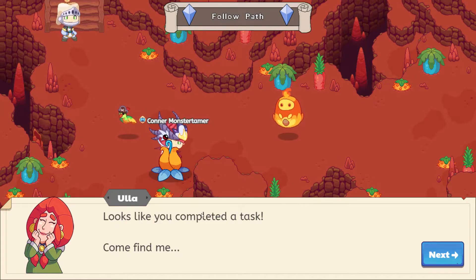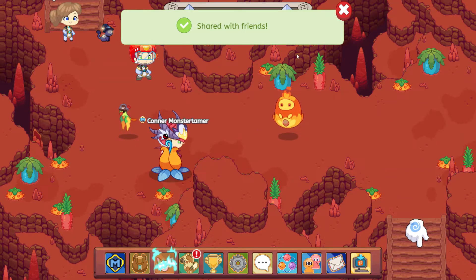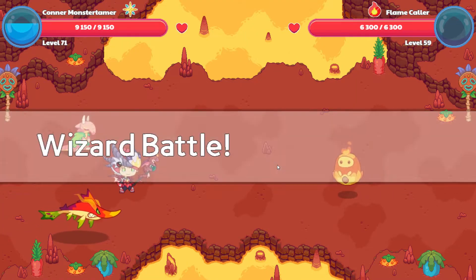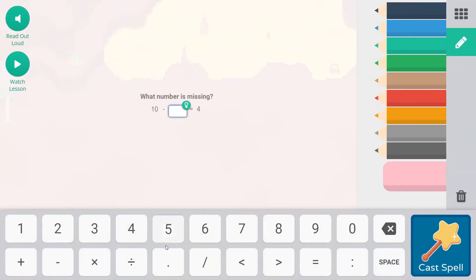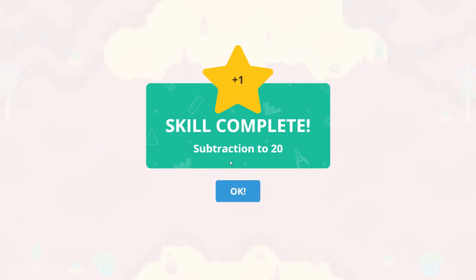Ula says it looks like you completed a task — come find me. So we will be doing Ula, probably on a live stream. I think tracking Ula down would work out pretty well. 10 minus 6 equals 4. Let's cast that spell, and we have a skill complete — subtraction to 20!